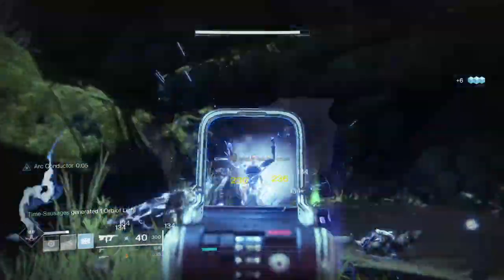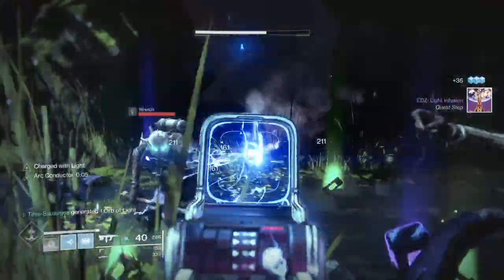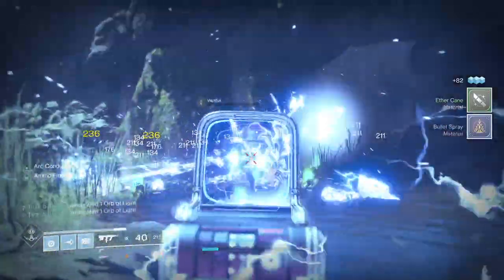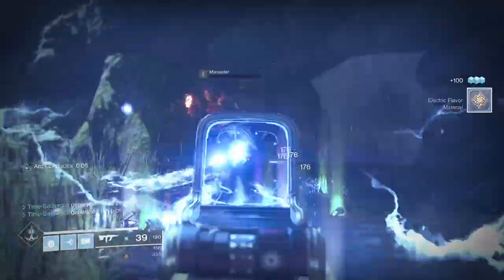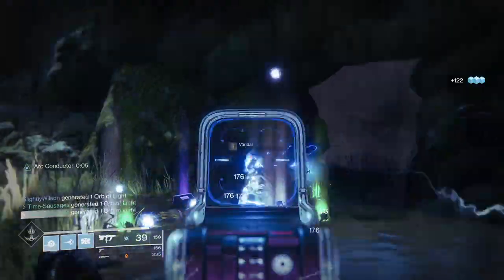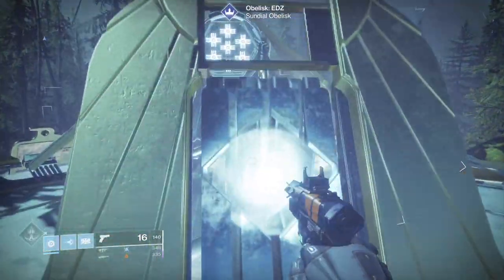My favorite weapon at the moment is the Risk Runner — there's a link to my Risk Runner video. While I was gathering the orbs, the enemy factions moved against one another and started pouring out of this little cave. There were just millions of them — and I just murdered thousands upon thousands of fallen as they came wandering out. They were dropping so much stuff. God, I bloody loved it. Anyway, back to the obelisk and shove your light in.